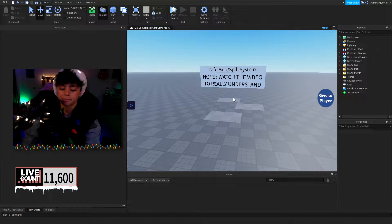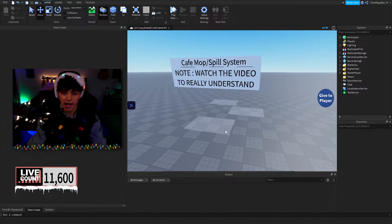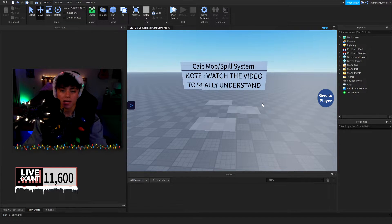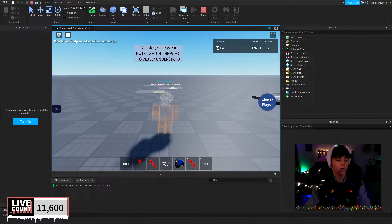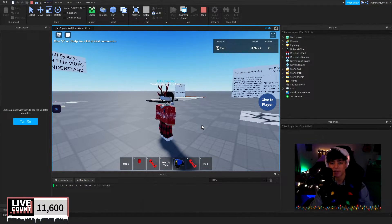As you can tell, it's just a few little pads and you're probably a little confused, but we're gonna get right into it. I'm going to hit play and we're going to look straight at this cafe mop system. When you spawn in, you're gonna get a mop, and it's going to look like this — just a classic cafe mop.